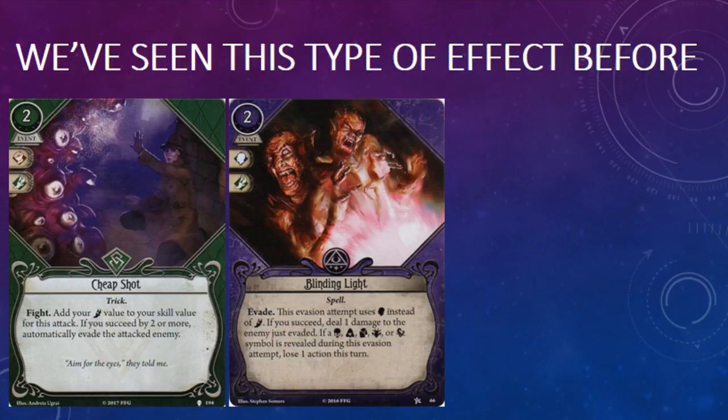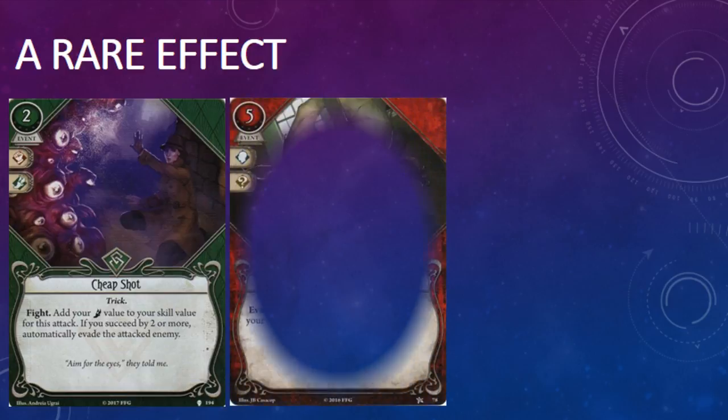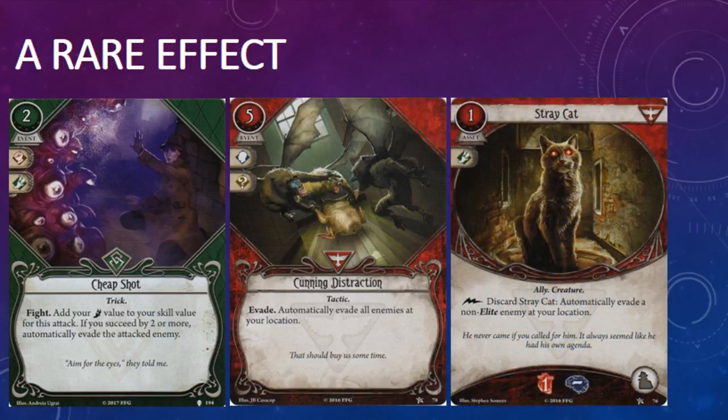The two cards even cost the same, although that's probably by coincidence more than by design. But these two cards are quite different because Cheap Shot is extremely interesting — it gives investigators with access to the rogue card pool a way to evade an enemy that is not engaged with them. There aren't many ways to do that at the moment. The only two I could find are Cunning Distraction and Stray Cat, both survivor cards from the core set.